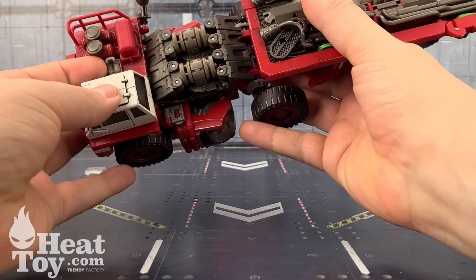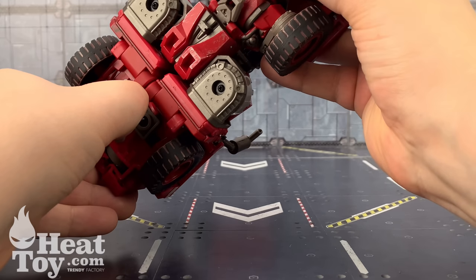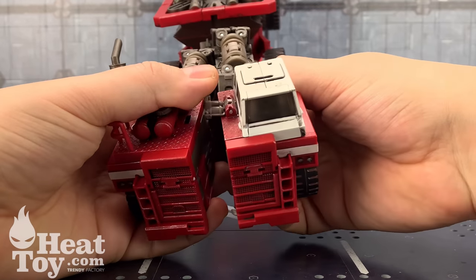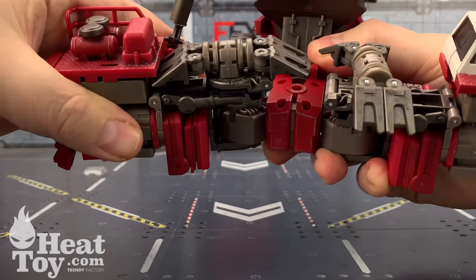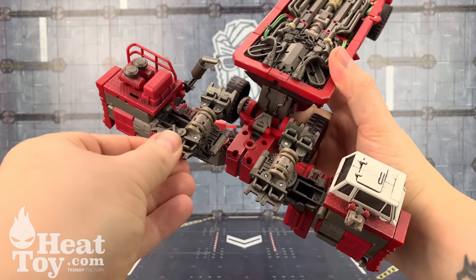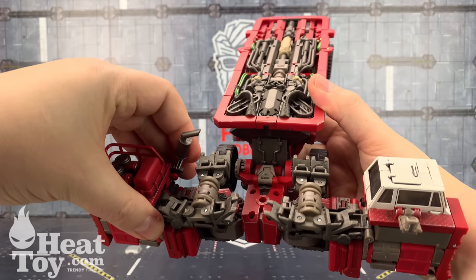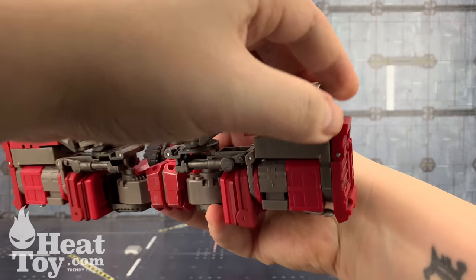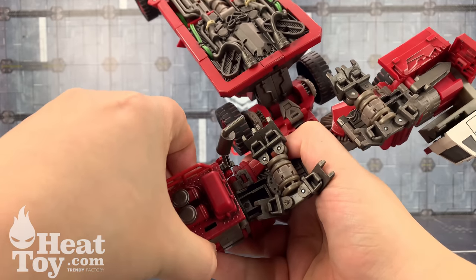Right, now to get him transformed up into his bot mode. There are a couple of hinges you want to flip — this hinge is always my trickiest one to get. There's a latch on the underside — flip that one — and that allows these to separate. They're going to split and come apart. Amazing ratchets on these, and they turn as well. On this side, bring that out and then rotate it so these rotate, and then these are going to split. This panel — remember to grab the base of it — it's going to slide along.